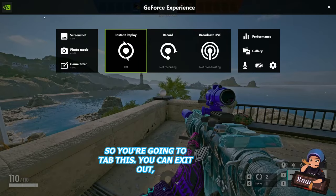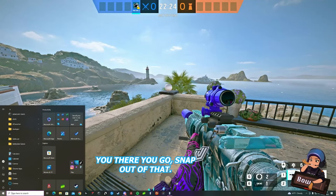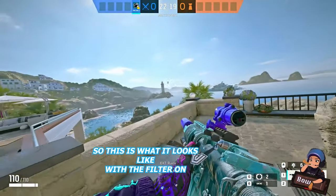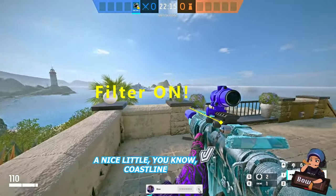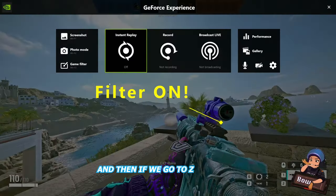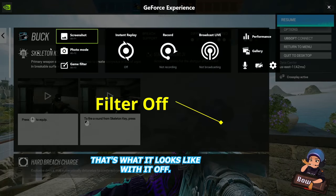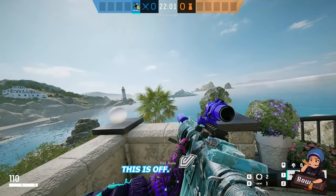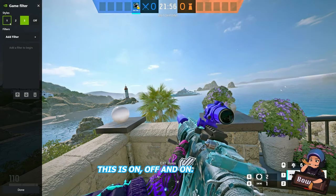Tab out of that and exit out. This is what it looks like with the filter on. If we go to Alt-Z, hit Game Filter, and hit Off — that's what it looks like with it off. So toggling: this is on, this is off, this is on, off, and on. You just get a little bit more color.